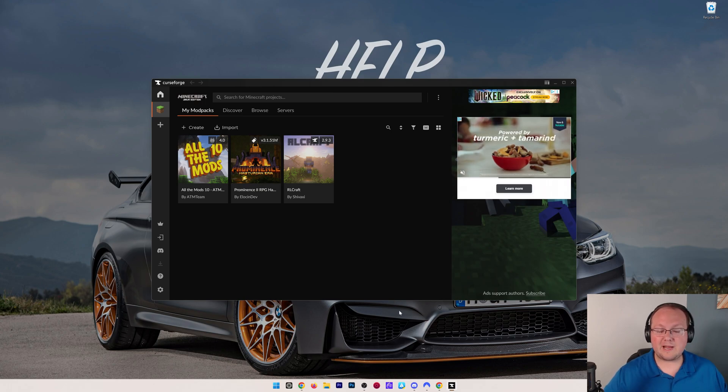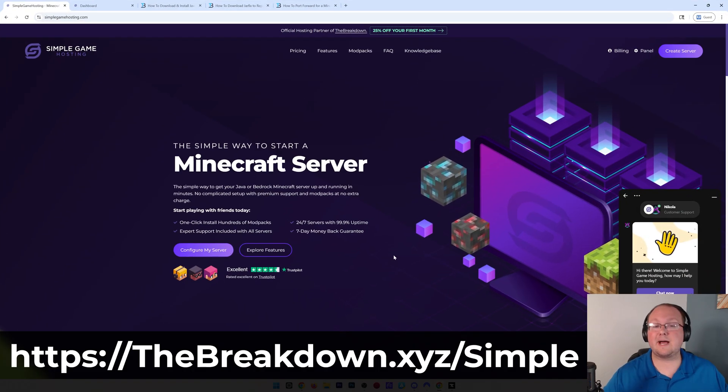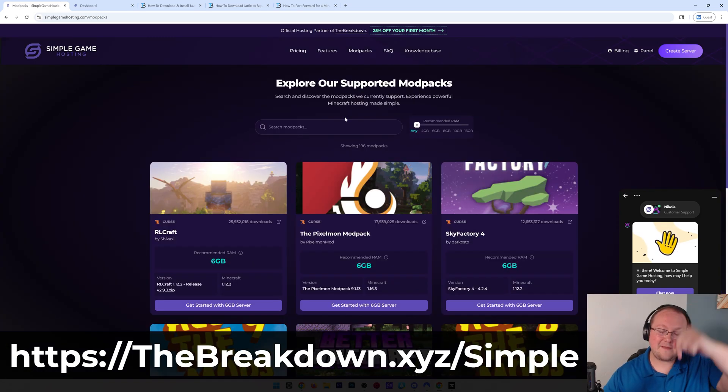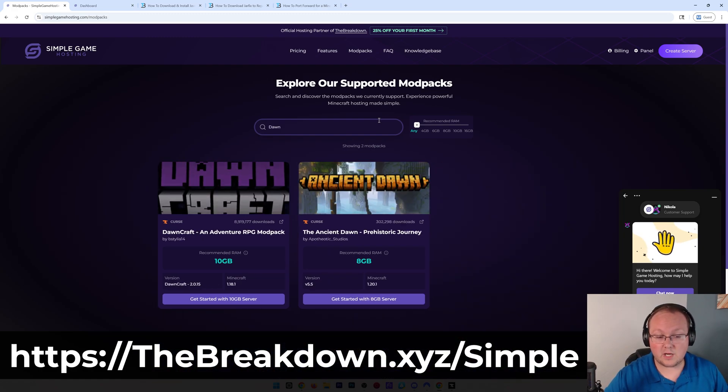Our company, Simple Game Hosting, is the easiest way to make a Minecraft server with a CurseForge modpack. You can click on modpacks in the menu bar - check this out at the first link in the description, the breakdown.xyz/simple - and you can see all the modpacks we support. You can filter by the amount of RAM recommended for each modpack and search for modpacks. For example, searching 'Dawn' pulls up Dawncraft and Ancient Dawn.